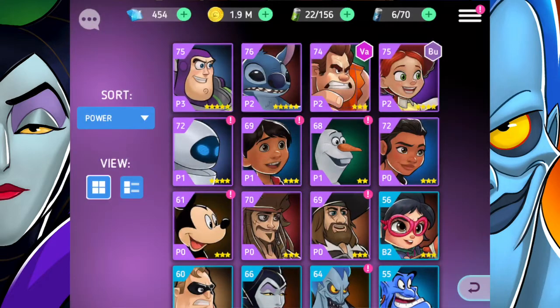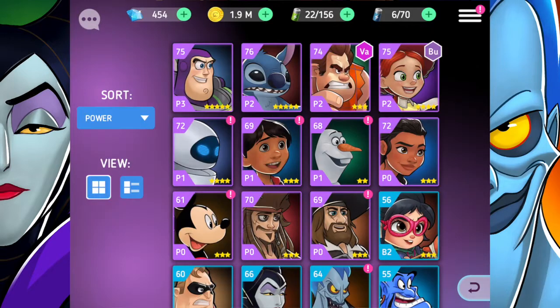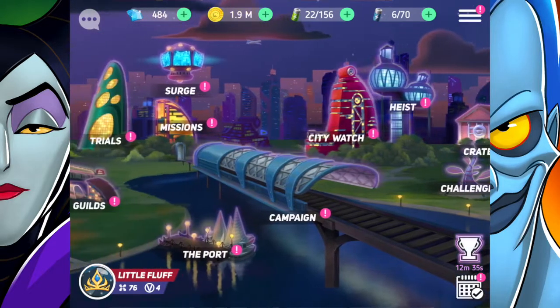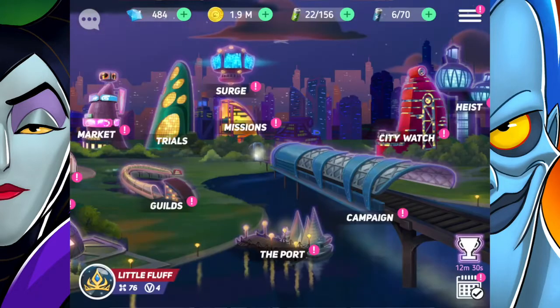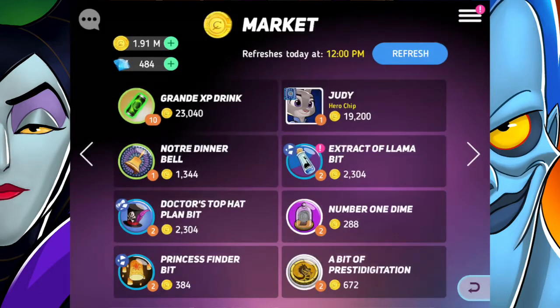That's all the stuff with Stitch that we're going to do. If we look at my Heroes list, Stitch has actually moved up — right now he's right behind Buzz Lightyear, which is pretty cool. Now to claim some stuff around the game: the daily videos, the trials — we'll raid that — the port, and we're getting XP drinks. Then the market — let's go buy some stuff.